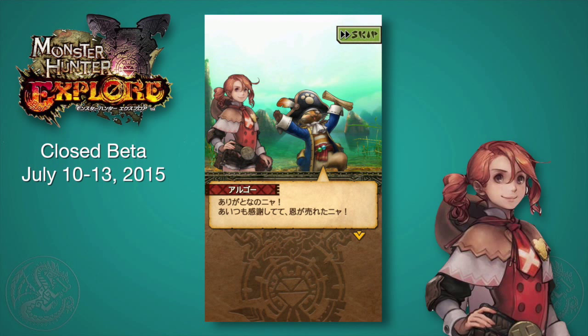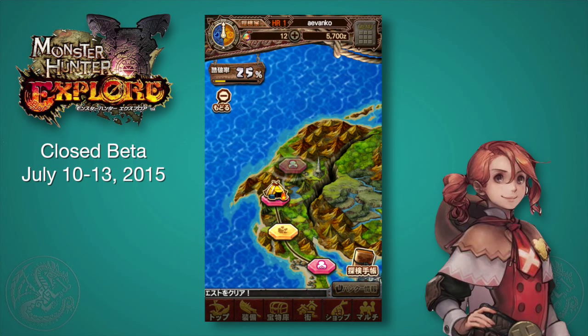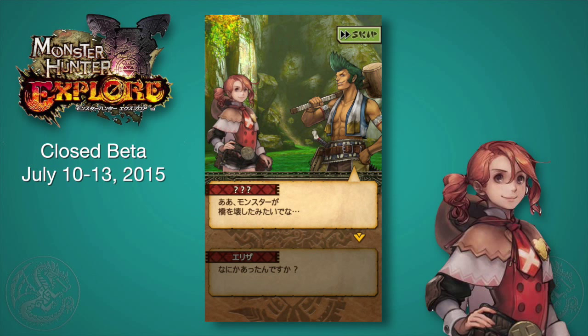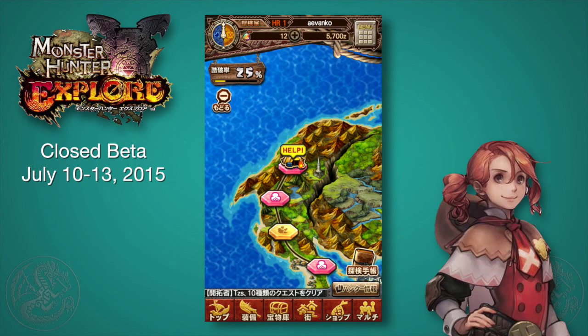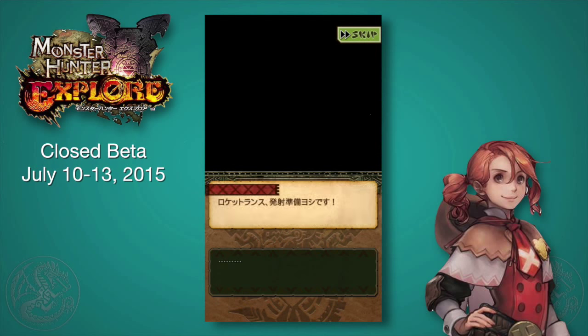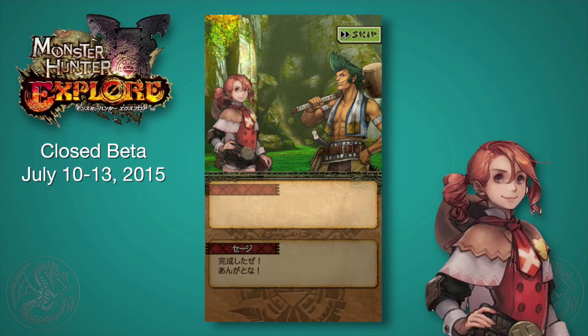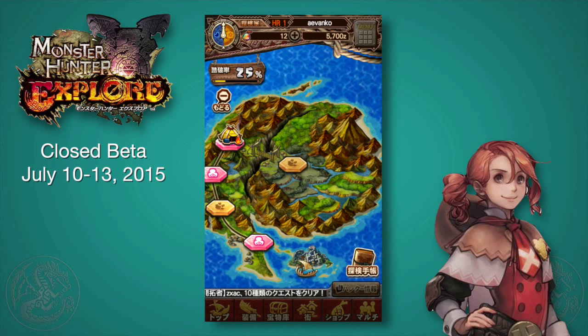On the world map you'll notice these little nodes that are pink — those are story events. You can see them over and over again. If you tap a story node you get the conversation that sets up the next village, and if you tap the quest icon you can access the different quests. We're running into a new NPC who needed monster items, which I already had, so I'm just going to deliver them — kind of like a delivery quest. That will create a bridge so we can access the next area.